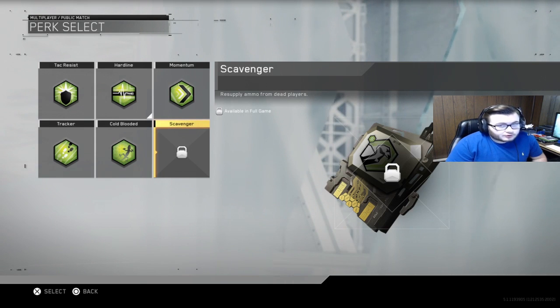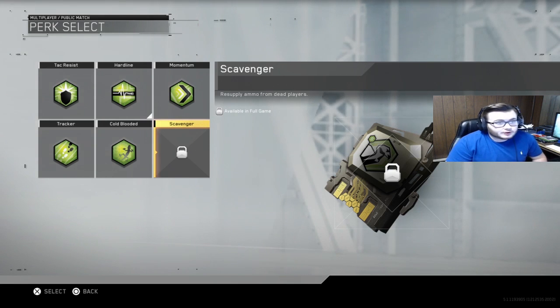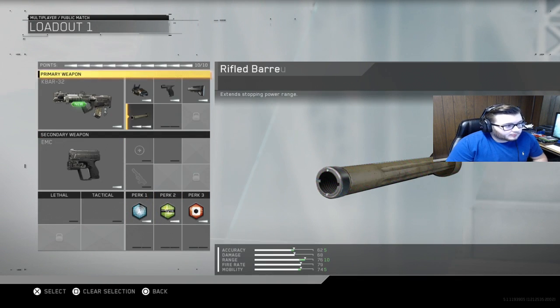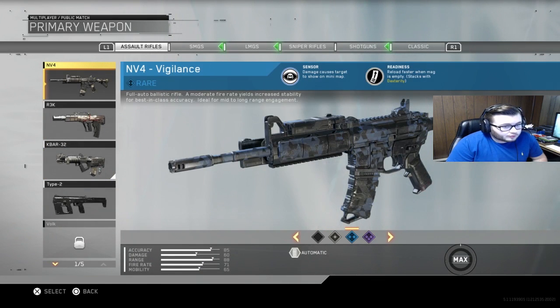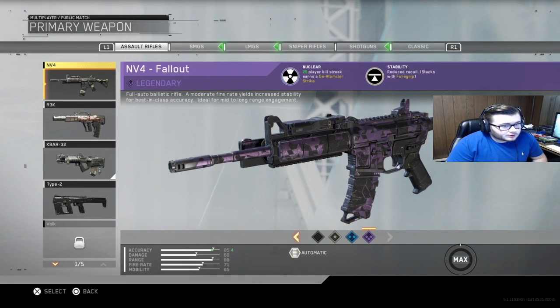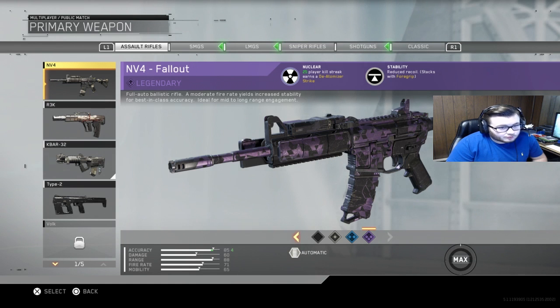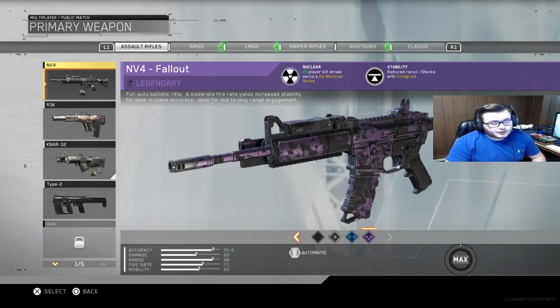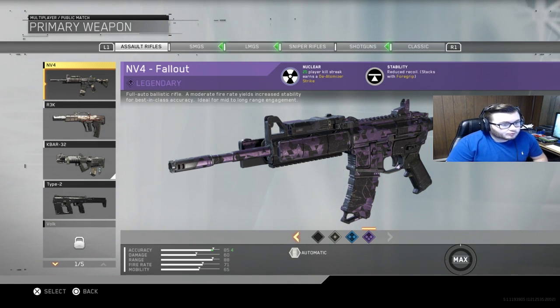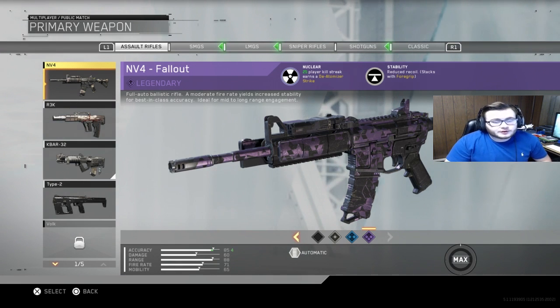Scavenger I'd probably use, especially for going for nukes. In this game you have to use a legendary variant weapon to get a nuke. If I want to nuke with the NV4, I have to equip the legendary edition — as you can see on screen, 'Nuclear: 25-player killstreak earns a Deatomizer Strike.' That is the only way to get a nuke. You must equip a legendary weapon with that option and get 25 kills with only that gun — no killstreak kills.